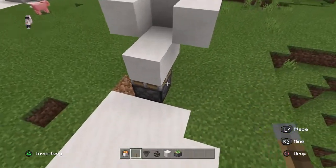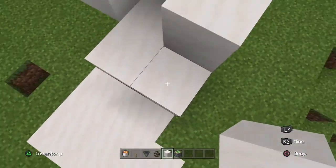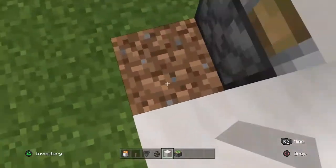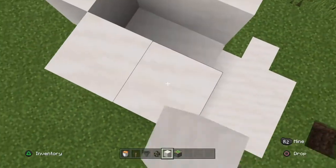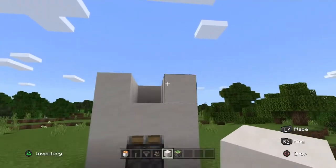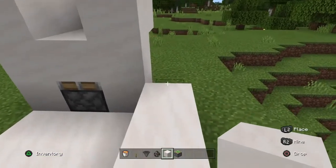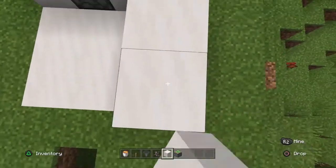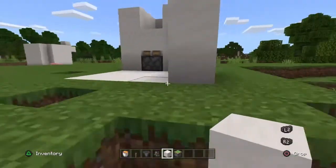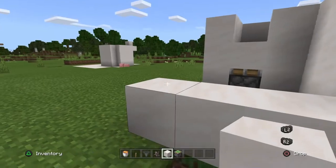Now you want to use your building brick to build up three blocks, and on the other side three blocks, so that the lava doesn't escape. And now you can build three blocks out, with three upwards, like this, and then on this side as well.